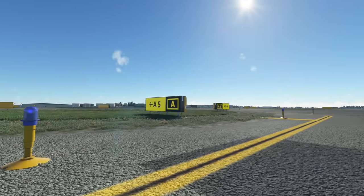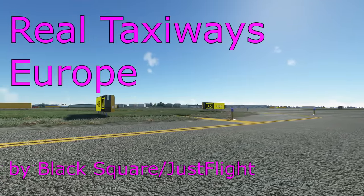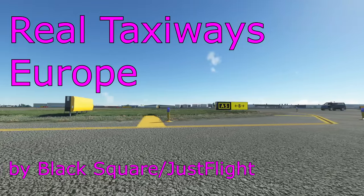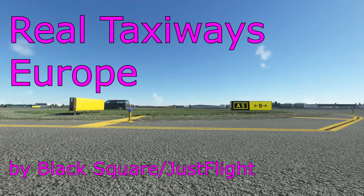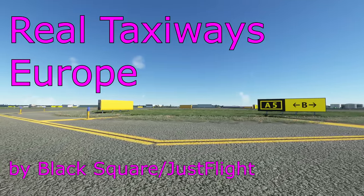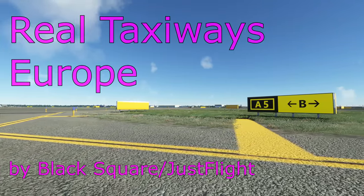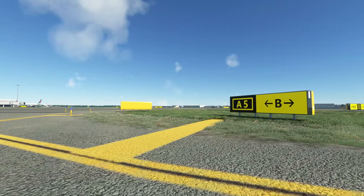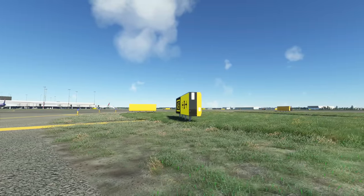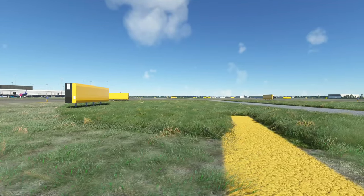Hello everyone and welcome to another video with Mi320 Simpilot. Today we're taking a look at the BlackSquare Real Taxiways Europe add-on for Microsoft Flight Simulator. This was kindly sent over by JustFlight for us to take a look at. In today's video I'm going to go through whether it provides additional help to your flight simming and where it is of most value, looking at a few different random airports around Europe to see whether it has enhanced those. This add-on is mainly focused on improving the taxiway signage at these airports. Default airports in Microsoft Flight Simulator can sometimes be lacking, incorrectly labeled, or missing labels altogether, and what this add-on promises is that it will improve that situation by adding lots of correct signage in the right place.